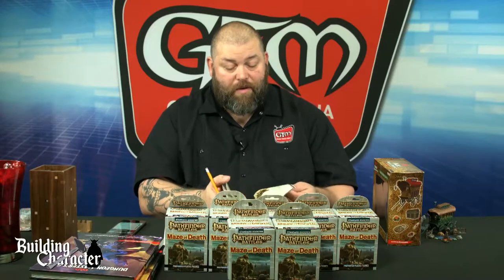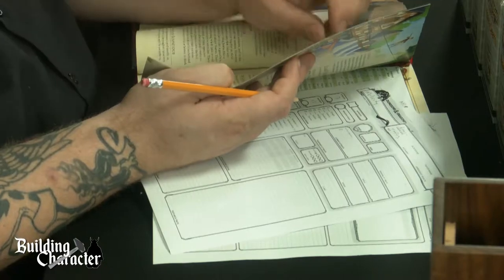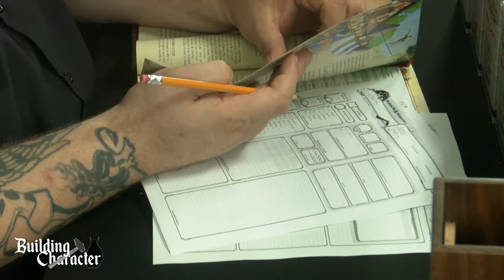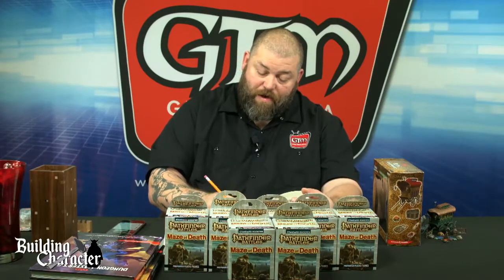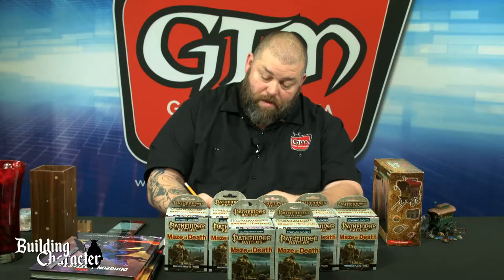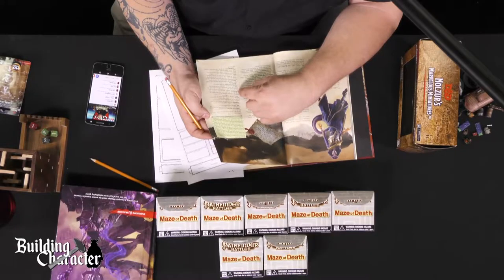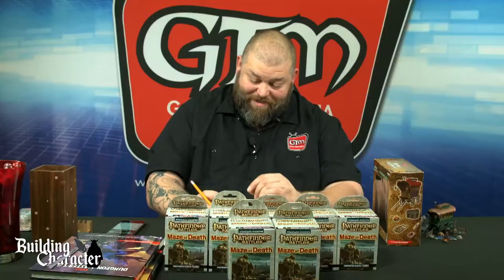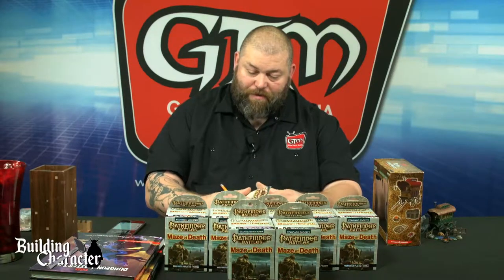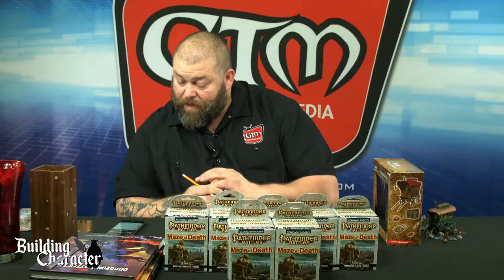Let's go to the tiefling race entry. Ability score increase: intelligence score increased by one and charisma score increased by two — so we have 12 intelligence as well. Tieflings mature the same as humans. They have resistance to fire damage, which will be important. They can speak, read, and write Common and Infernal. Very cool! Lots of tiefling warlock fans in the chat. I like Melicity — but what about Tuflicia? Melicity Tuflicia — she goes by Mel.